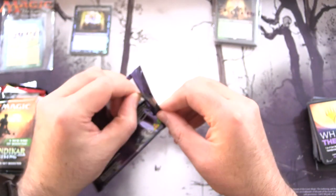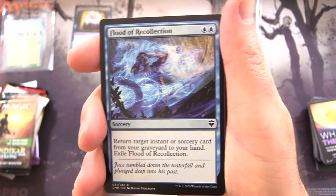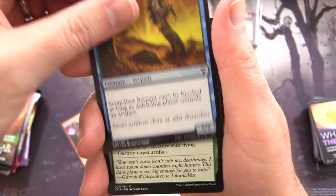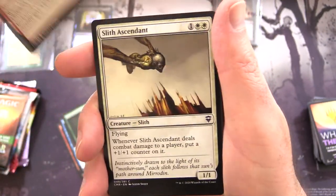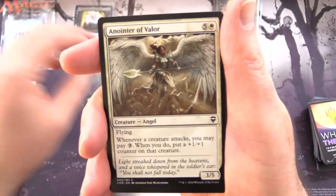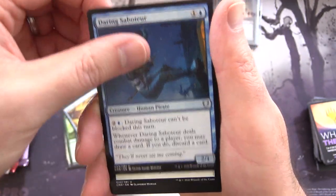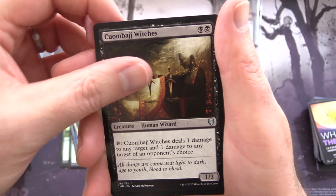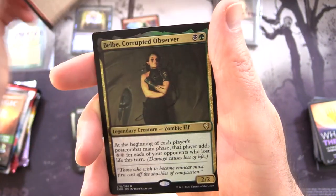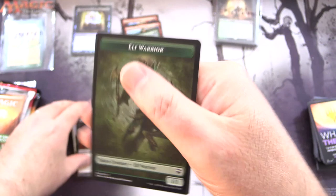We are on a quest once again for the Jeweled Lotus — fingers crossed today. We have Flood of Recollection, Corpse Churn, Sparktongue Dragon, Scrapdiver Serpent, Crushing Vines, Dragon Mantle, Slith Ascendant, Fyndhorn Elves, Fleshbag Marauder, Anointer of Valor, Scranching Banda, Natural Reclamation, Sissay's Ring, Daring Saboteur for the uncommons, Kumbarge Witches, and Coercive Recruiter is the rare, along with Dargo the Shipwrecker, Chakini Legendaries, Belbay Corrupted Observer foil, Lizalana Bowmaster, and an Elf Warrior Token.